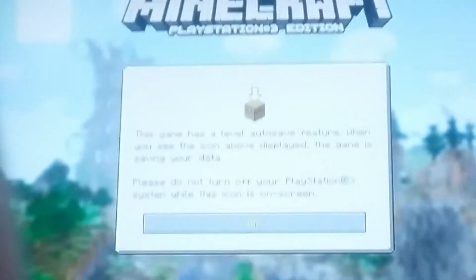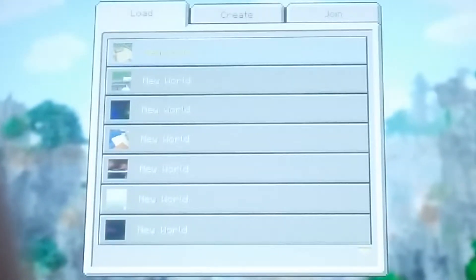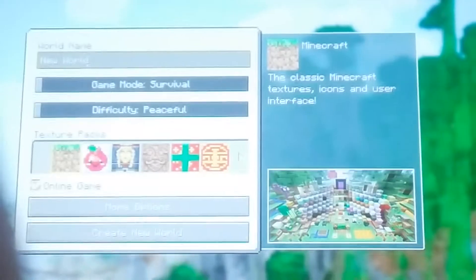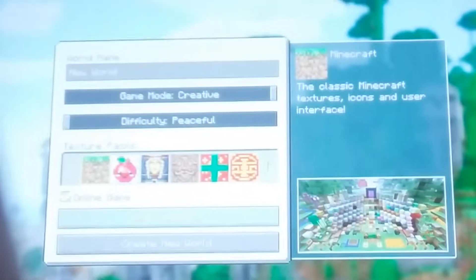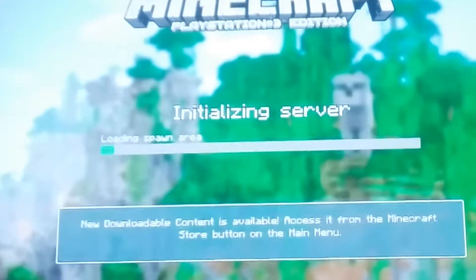Hi guys, what's up! Today's episode I'm going to show you how to build a good house on Minecraft PlayStation 3 Edition. This house is going to be a starter house for any of you who have just started doing Minecraft. What we're going to do first is go to Create, then New World, put it on Creative, and Super Flat World. Now let's go to the world.